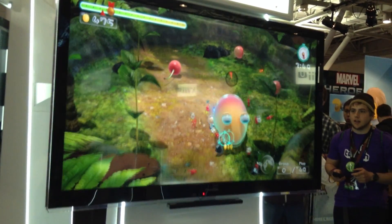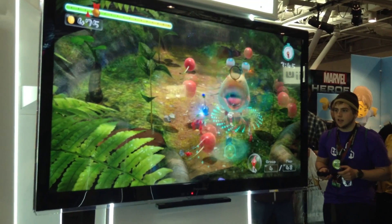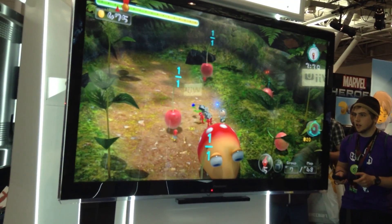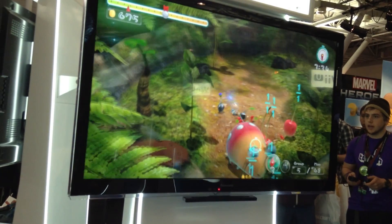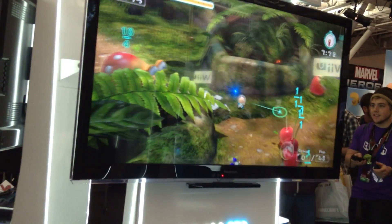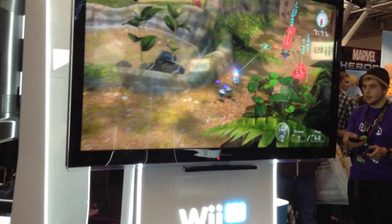Control-wise, that cursor on screen is through IR — so you are pointing at the screen to get that cursor. Where you point is determinant of where you aim and which area of Pikmin you're calling to yourself. You use the B button to call Pikmin, the A button to throw, and the C button on the Nunchuck to switch between which Pikmin type is currently selected and used.